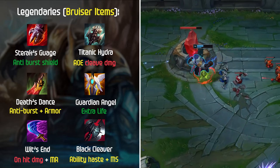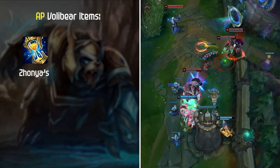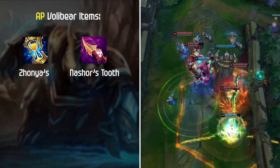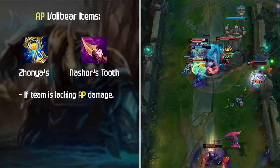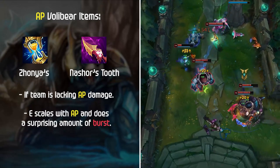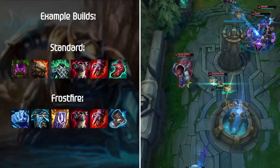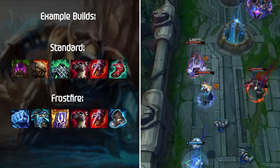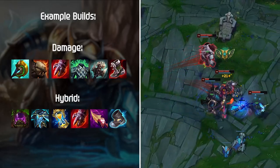Before we close out the items section, I wanted to mention AP Volibear. Items like Zhonya's and Nashor's Tooth can be good pickups if your team is lacking AP damage. Always keep this in mind, especially if you're against multiple squishies — your E scales with AP and does a surprising amount of burst. Here are some example full builds. Keep in mind that there's no one set build; a good Volibear player will always change up his item choices depending on the game.